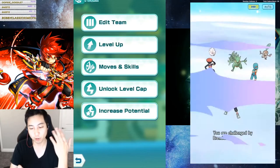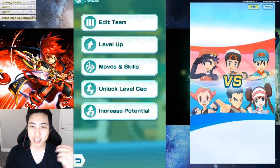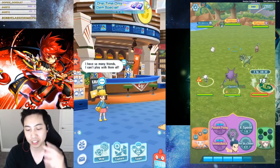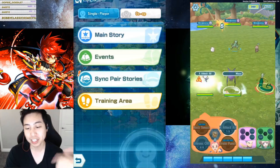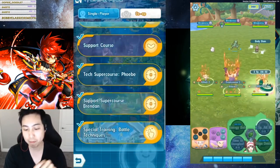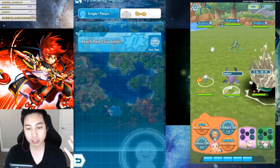Hey, Vysanta here. In this video we're going to talk about raising your level cap for your sync pairs. To unlock the level cap button, you need to beat chapter 4, and then that will unlock new special training in the training area under battle techniques — that level is called Reach Past Your Limits.